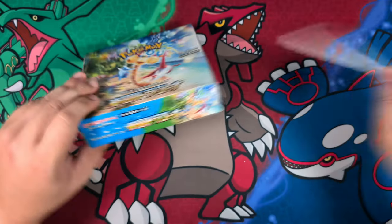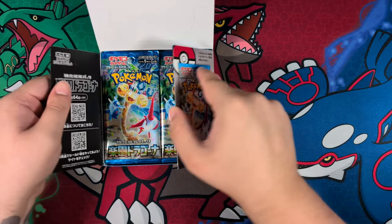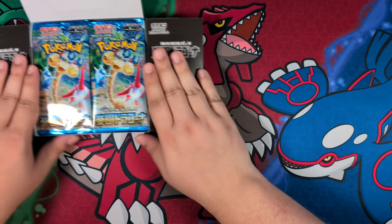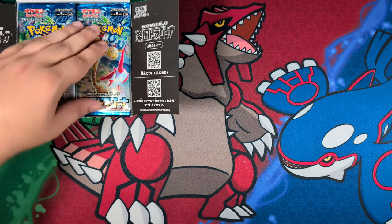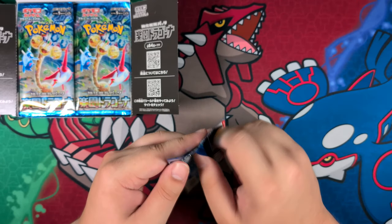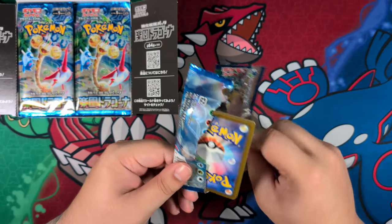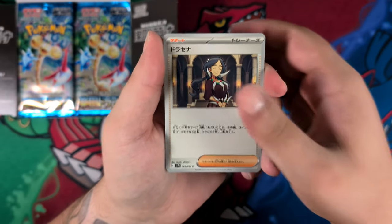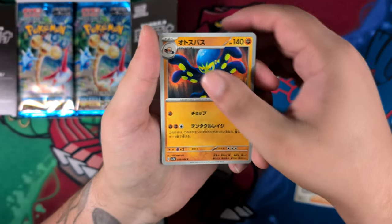Let's talk about the potential pulls we could get. In terms of Special Illustration Rares — or Special Art Rares as they're known in Japanese — I want either the Lycia or the Latias. The Latias is especially exciting, even more so than the Lycia, because it is a Gen 3 Pokémon and a Gen 3 Legendary. I always mix up Legendary and Mythical, but Latias is a really, really cool one.